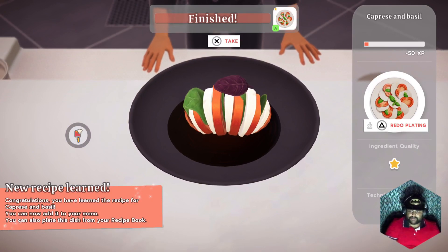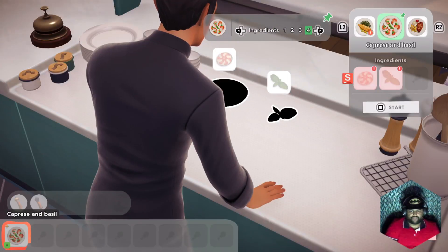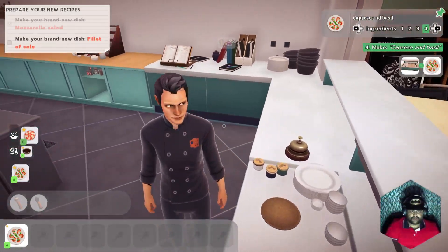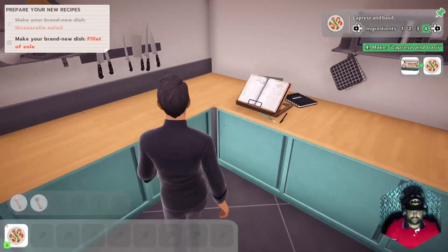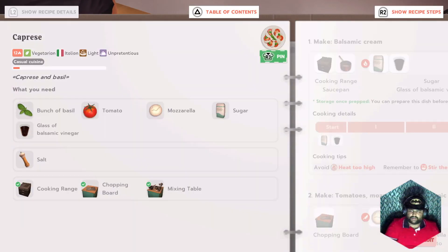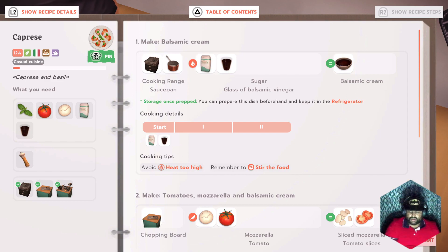A 'New Recipe Learned' screen appears - congratulations, we've learned the recipe for caprice and basil! We can now add it to the menu and plate from the recipe book. We have one more recipe to learn. I check on the existing recipes - beef and potatoes is still at normal level, the caprice is fine. The more times you make a dish the more it upgrades.